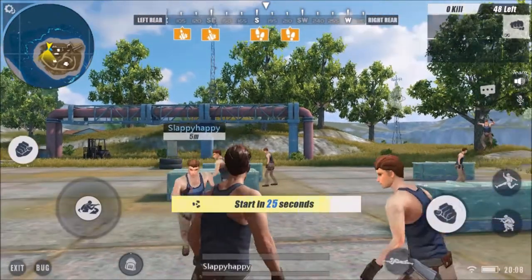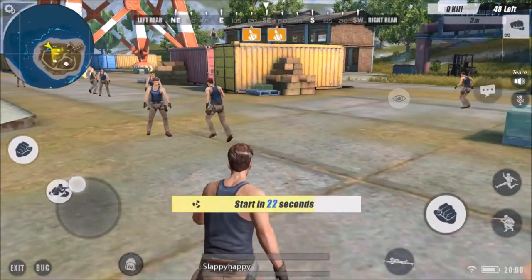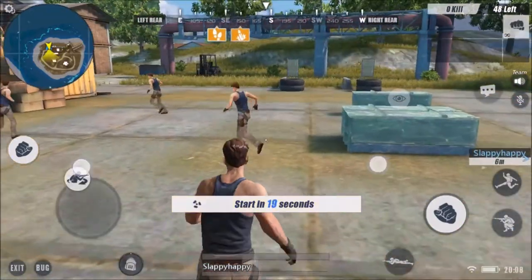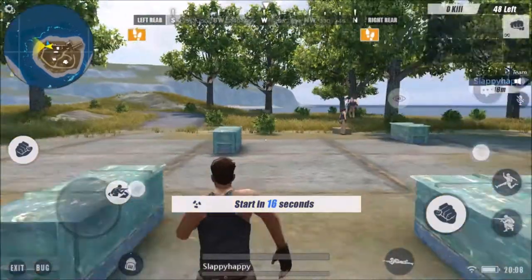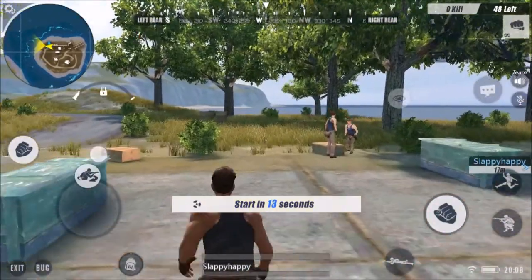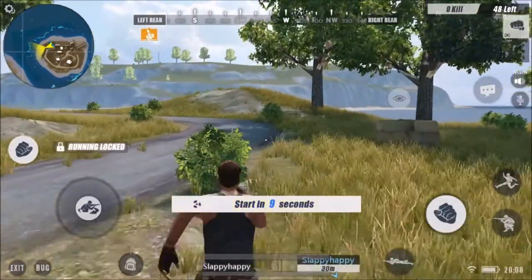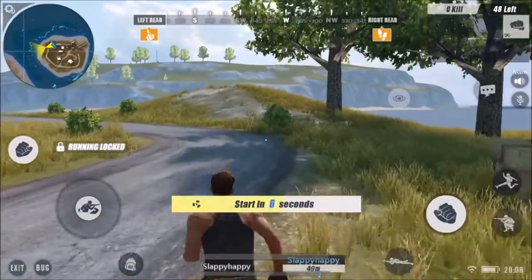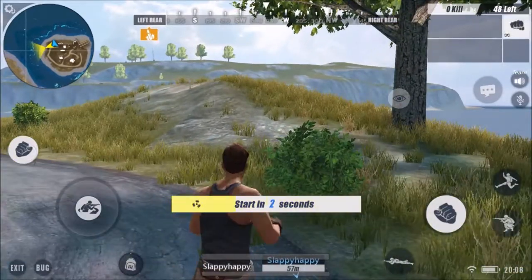The punch button is kind of right in the way of where you want to move your camera, which is kind of annoying. I have to put my finger up above it. The cool thing is that you can hold run and then let go and it will auto-run, basically just like in the game, but you have to hold it first. And then I can punch left, punch right.